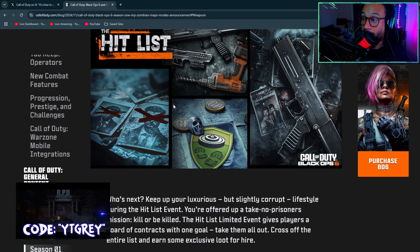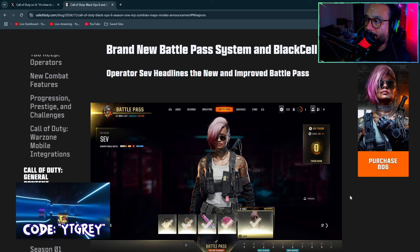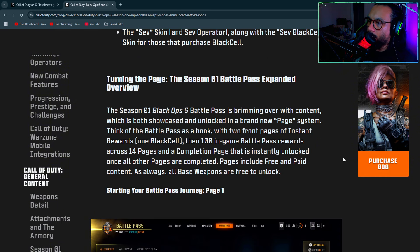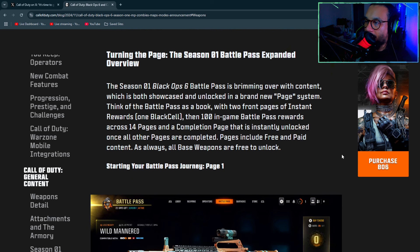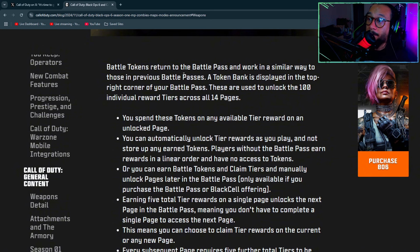One of the Season One events is called the Hit List. We're getting a brand new Battle Pass system — Operator Sev headlines the new improved pass. It's now a page-based system instead of sectors. Think of it as a book with two front pages of instant rewards, one Black Cell page, then 100 in-game rewards across 14 pages, plus a completion page. Pages include free and paid content, and all base weapons are free to unlock.